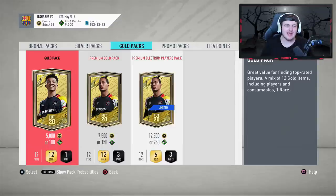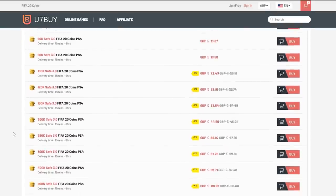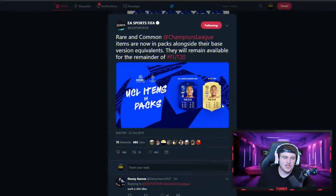We have a lot to talk about today — some big things regarding UCL cards have just been released into FIFA. For cheap, fast, and reliable FIFA 20 Ultimate Team coins, check out u7buy.com and use code 'haber' to get five percent off all your orders.